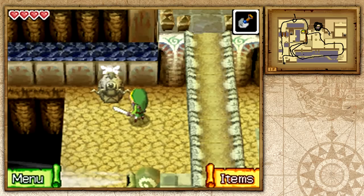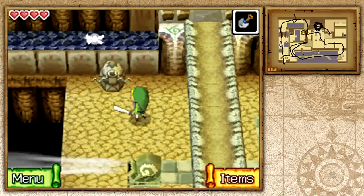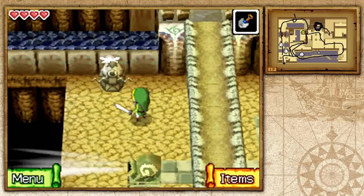This Gossip Stone is useless, but they always have them in every single floor because you don't get compasses or dungeon maps. Well, you technically already have the dungeon map — you just don't get a compass to see where everything else is. That's why they put the Gossip Stones instead.